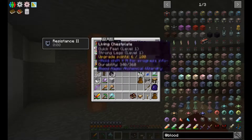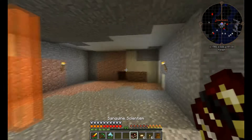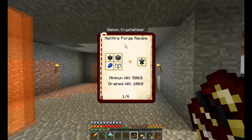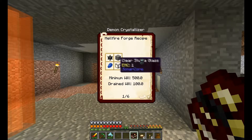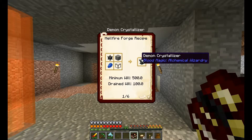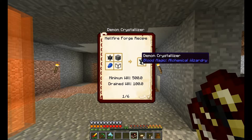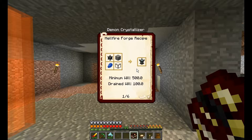Today we are going to be making a demon crucible and a demon crystallizer, because I want to start getting demon crystals — that will advance us further into blood magic. The first thing we're going to do is make a demon crystallizer. I have almost a thousand will in my gem; we're going to be using up some of it in order to make these things.